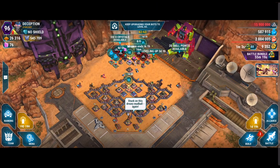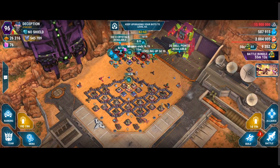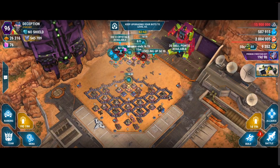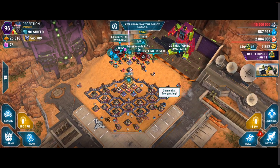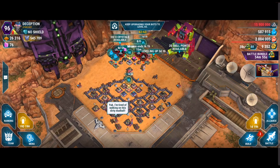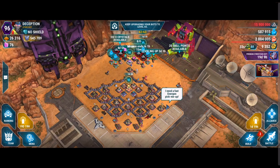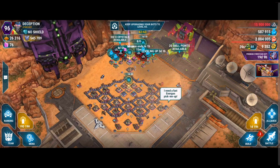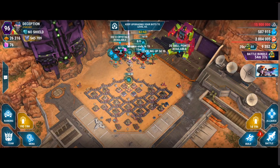Hey, what's up everybody? Here is Deceptions Code Family. Welcome all into the next video. Today we're gonna look at how to play like a boss again. This time we're gonna go into the Raid to try to solo the City Titan. I'll show you guys my team, the tactic, the gameplay, how to do it. It's 200,000 points and it is easily achievable to get it in one attempt.